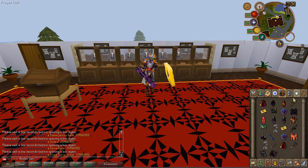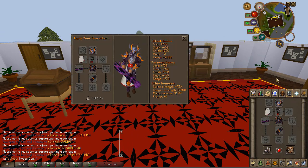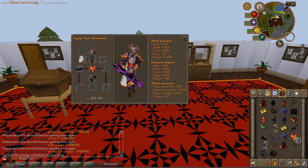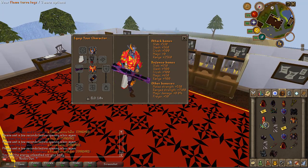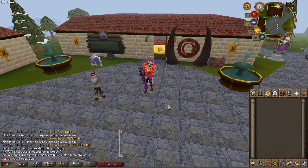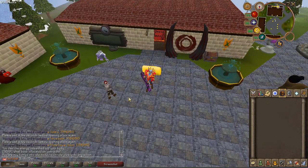We also got an Inga plate body which is super overpowered. Let's have a look at the stats — yeah, these are a lot better than what I'm wearing right now, so that's super nice.